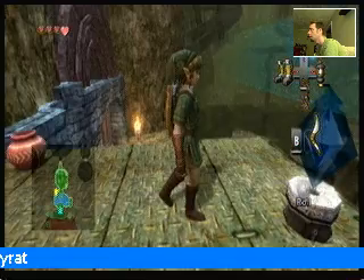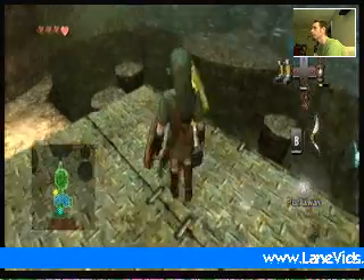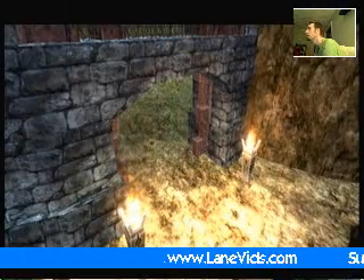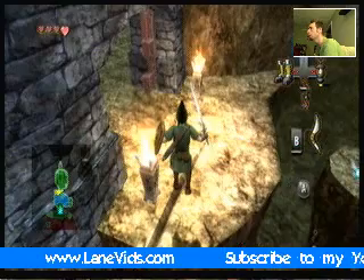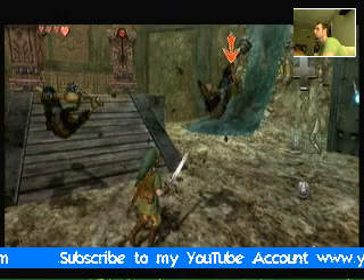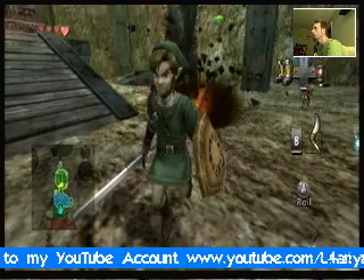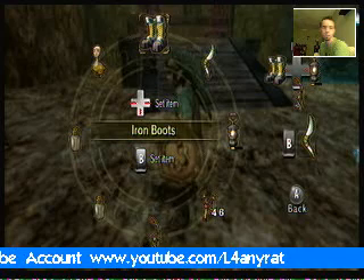Then you'll notice this big blue diamond thing. If you hit it, it's going to open the gates. Notice that your timer is ticking though, so you need to hurry up and make it through the gate there. It's going to be a couple bad guys — go ahead and knock them out. And then we'll discuss this room in the next tutorial.